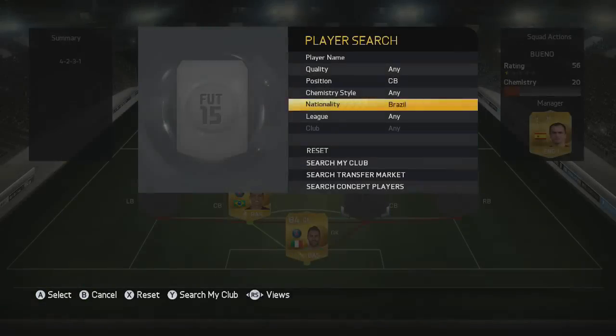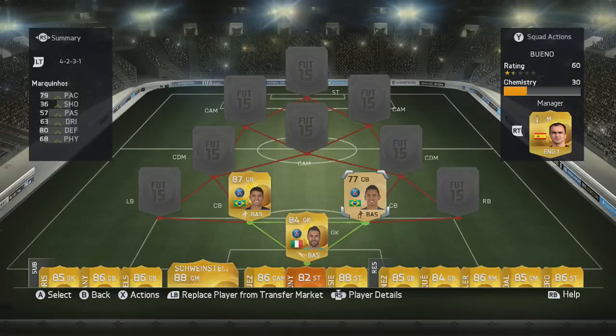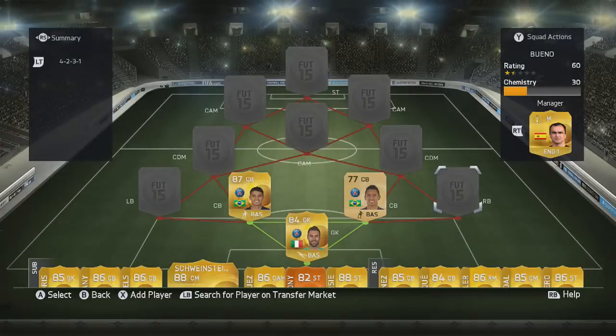Next up in the defence we do have the hyperlink player and that is Marquinhos. You can choose David Luiz if you want but I think Marquinhos is really good. He's got fantastic pace, really good defending, and just better work rates.